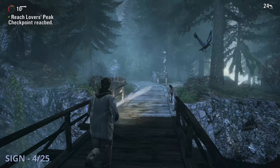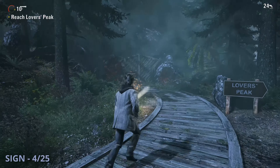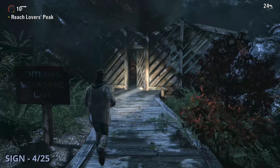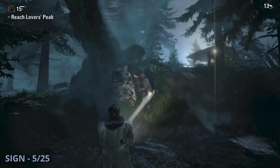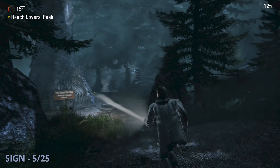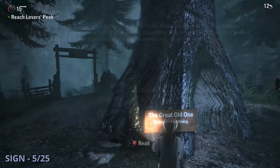Later in the chapter you can get sign 4 as you come up to a wooden bridge with a river below. Rather than heading to the right where you're supposed to, head up to the left where it leads to a cave — at the very far back of that cave you can check out this sign. Sign 5 will be a little bit later; you're going to be introduced to the brute style of enemy and come up to a large tree with a pathway through the bottom of it. Read the sign sitting in front of it for the Great Old One sign.